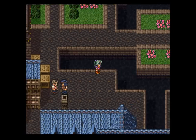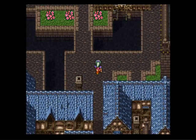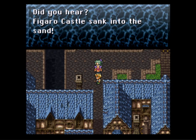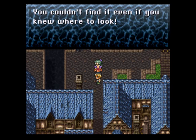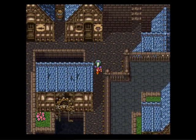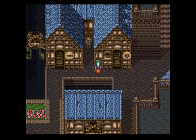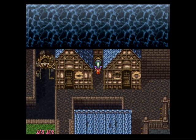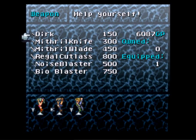Welcome to South Figaro! Yeah, thank you for telling us where we already are. Did you hear? Figaro's castle sank into the ground! You couldn't find it if you knew where to look! Let's go to the shop here — I think there's something in here. Found a tonic. Now we're looking at the arsenal. We have a Dirk equipped, a Mithril Knife, a Mithril Blade, a Regal Cutlass. And we already have the Noise and the Bioblaster.